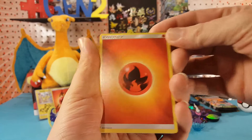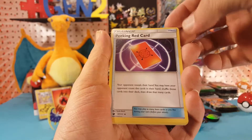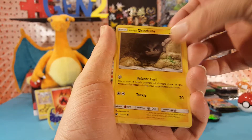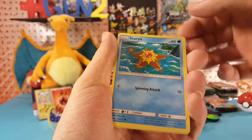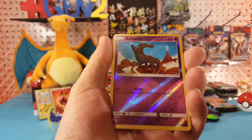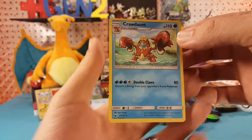We have Fire Energy, Piloswine, Peeking Red Card, Gastrodon, Alolan Geodude, Aerodactyl, Gastly, Staryu, Cacnea, Salandit — Salandit is our Common Reverse — and Crawdaunt is our Regular Rare.